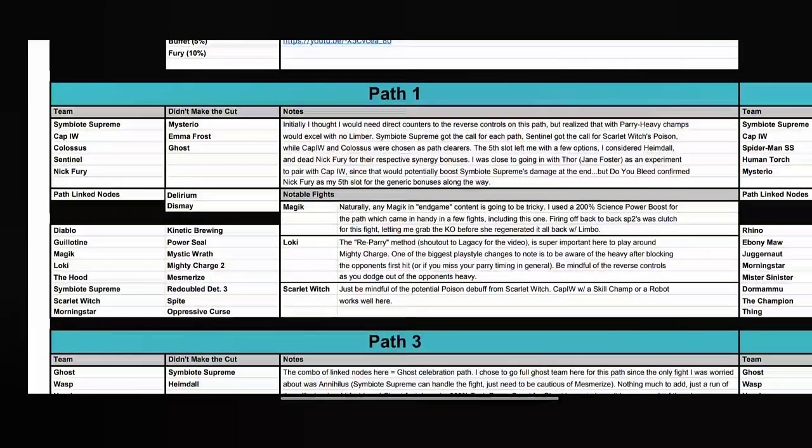The first part has Diablo with Kinetic Brewing, Guillotine with Power Seal, Magic with Mystic Wrath — Mystic Wrath basically gives mystic characters a Fury with a plus attack rating, increasing damage. Then there's Loki with Mighty Charge, so re-parry when the champ is dashing at you. Hood has Mesmerize, which gives a 7% chance to evade and stun you. Then Symbiote Supreme with Real Double Determination and Scarlet Witch with Spite and Morningstar with Oppressive Curse.